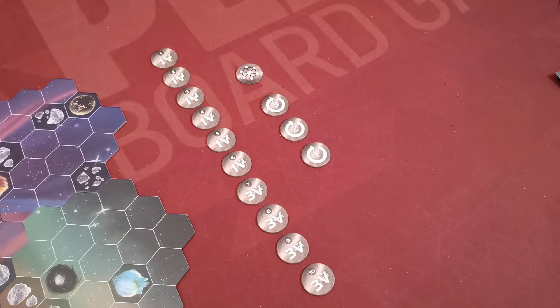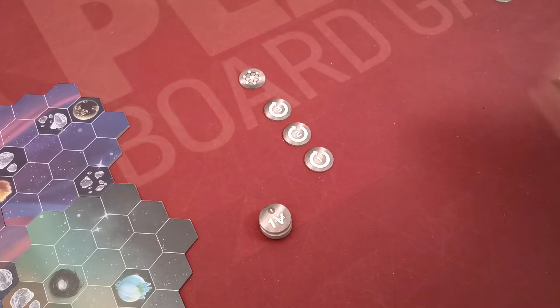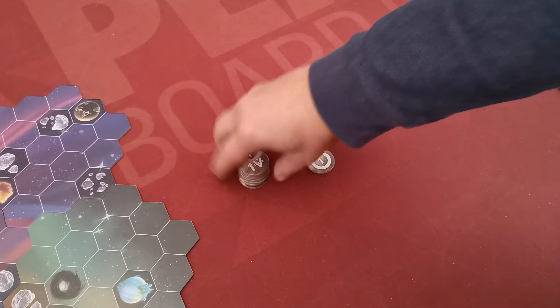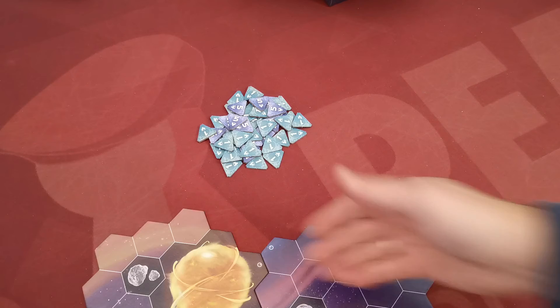Next, create the exploration stack next to the board. Start by stacking the numerical exploration tokens in order with one on top; in a less-than-four-players game, tokens nine and ten are removed. Then place the 'all planets connected' token at the bottom of this stack. Finally, stack the round tokens in order with three on top, then place the previous stack on top of that second one.